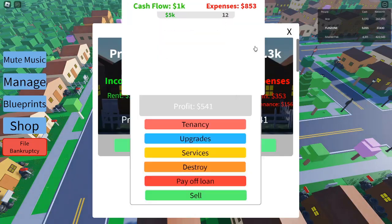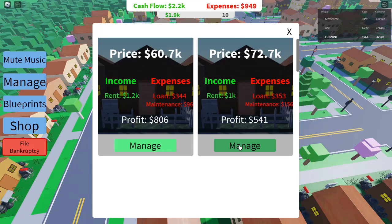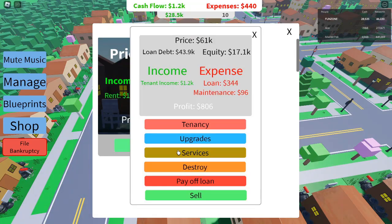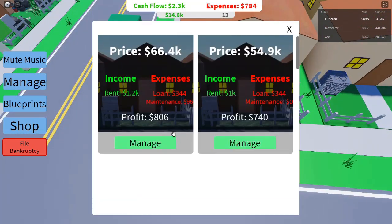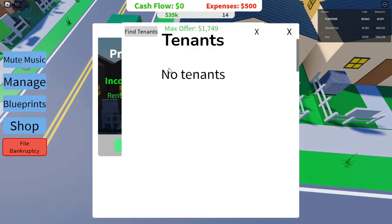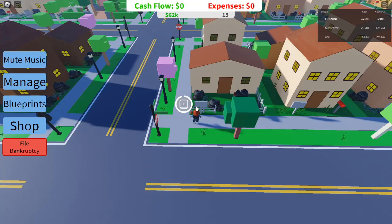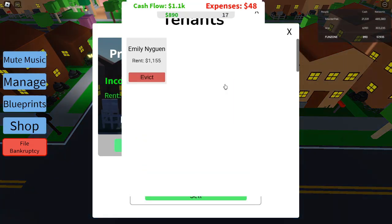Understanding Blueprints — what are they? Blueprints are an advanced feature in Roblox Investor Simulator that allow you to construct more elaborate and high-value buildings. In the early stages, you may not need them, but as a pro, blueprints are essential for expanding your empire. Blueprints allow you to design custom properties, upgrade existing ones in unique ways, and construct multi-story buildings that generate massive profits. You can find blueprints in the game by purchasing them for 25 cash each. The types of properties you can build with blueprints include small homes, two-story buildings, and duplexes. Each blueprint offers a different kind of building, and using them strategically can skyrocket your earnings.